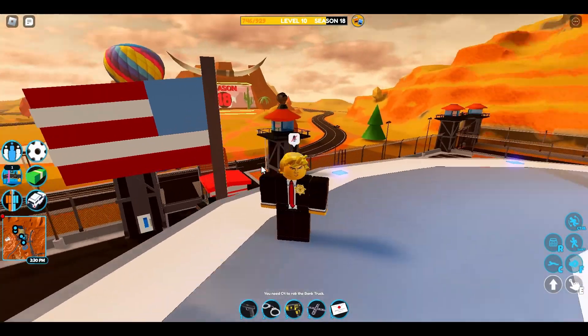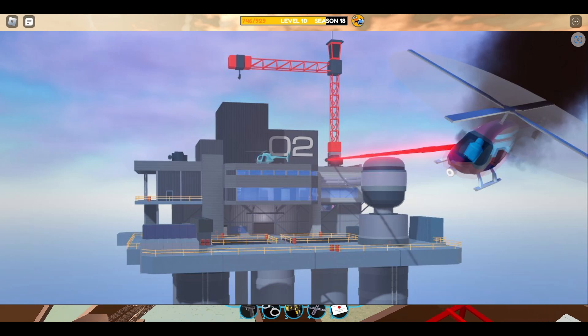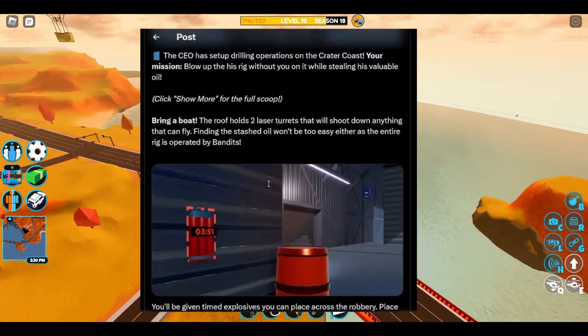This sounds like a patriotic mission I can get behind. Here we can see a picture depicting the oil rig itself. We can see some lasers which are shooting down a helicopter, and as they tell us later, these lasers will shoot down any flying vehicle.